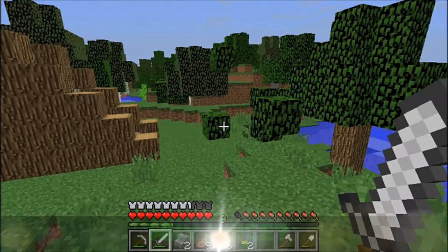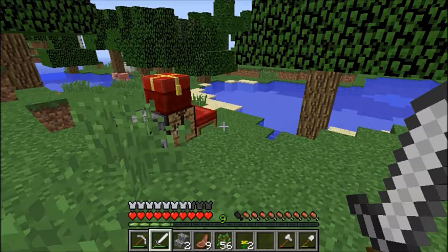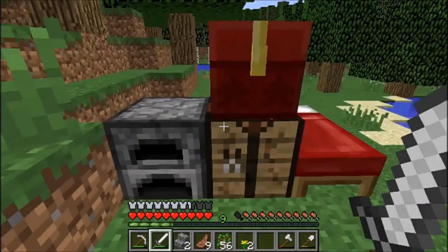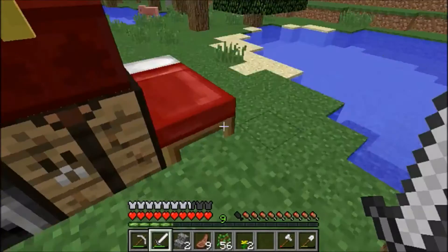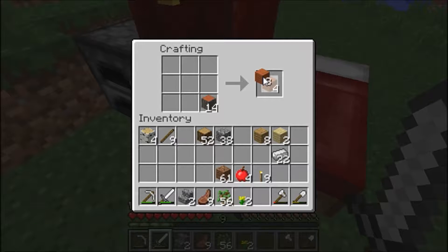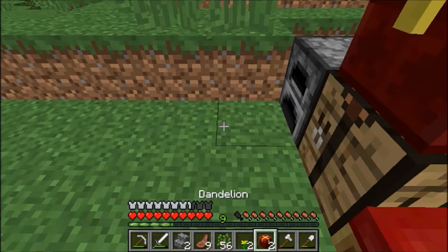Hey guys, what's going on? I'm back with Minecraft Adventures with T-Mac. Lookin' here, we got a present from Santa. It's not even Christmas yet! Since it's almost Christmas, they do this every year — it makes the chests look like presents, and the double chest is even cooler. It's like green, I think.